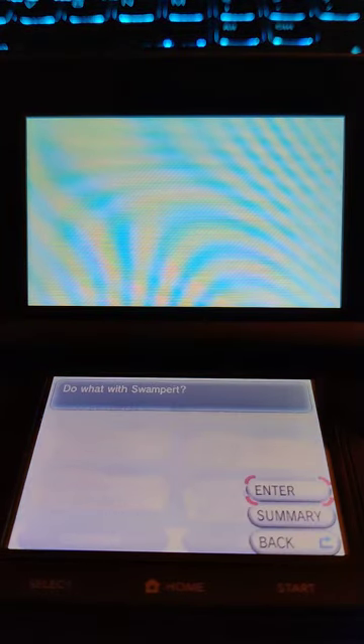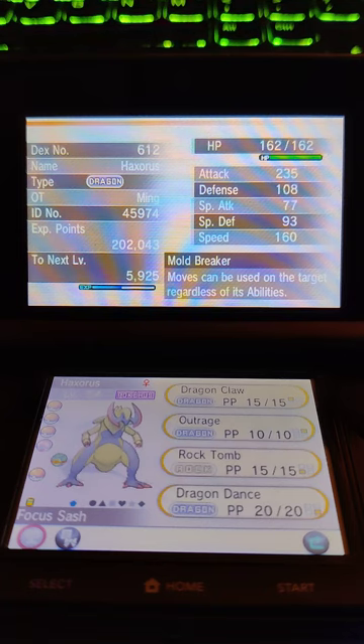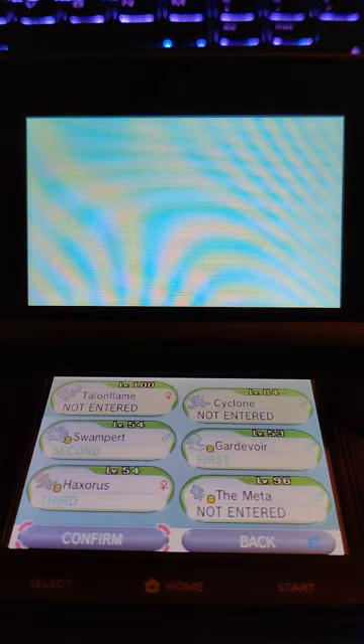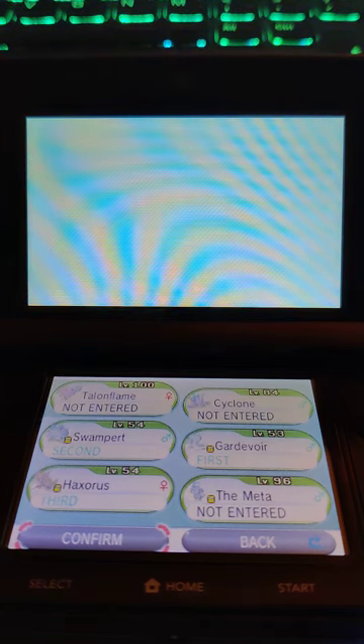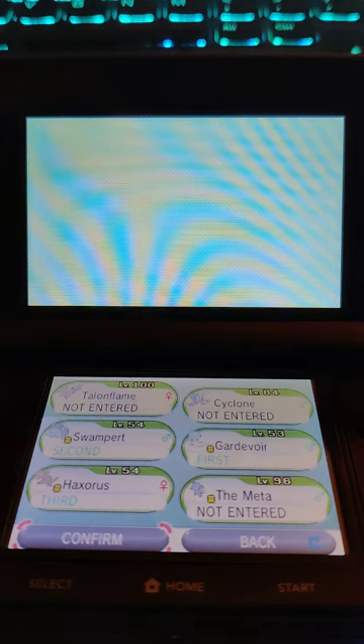Alright, so I'll lead with Gardevoir. Let me check my summaries real quick, make sure I've got everything on. Yeah, that's as good as it's gonna get. Do I want Focus Sash? Yeah, I probably do. Also, if I lose this I've got to change their moves back — Haxorus had Poison Jab and Earthquake, and I've got to put Focus Blast back on Gardevoir. Such a pain. I don't know — six minutes in and I haven't started yet.